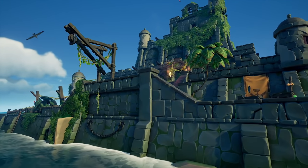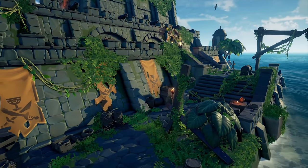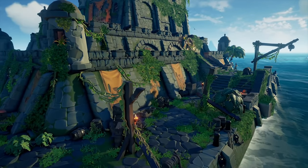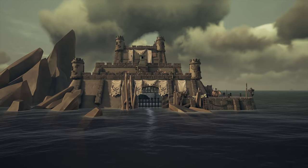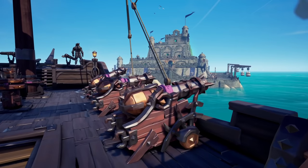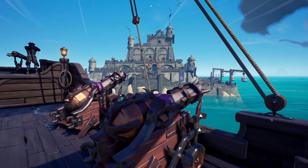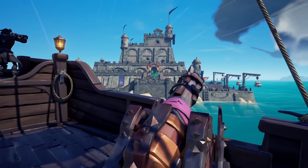Sea of Thieves Season 6 introduces six explorable sea forts that can now be found across the seas. These new forts have regional style so they look a little bit different depending on where they are on the seas. These forts are what Rare is calling on demand and they are designed to be a short encounter for players, with the difficulty scaling based on the crew that activates it. It will be a little bit more challenging for larger crews and a bit easier for solo sloops.